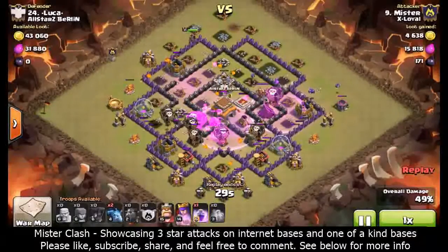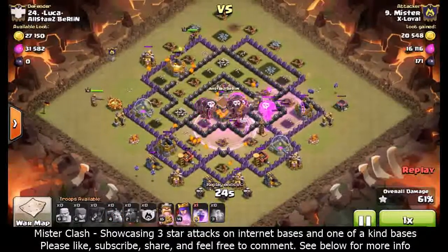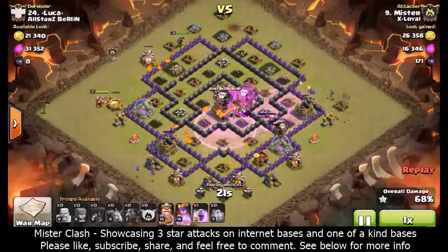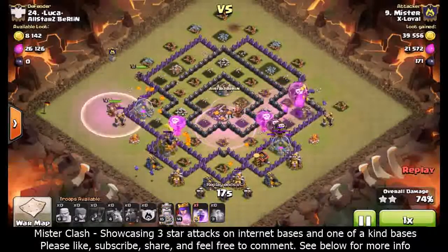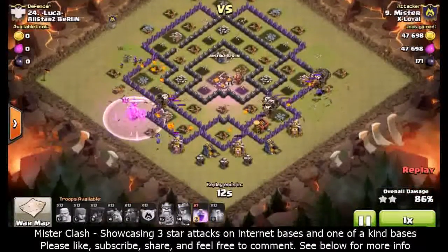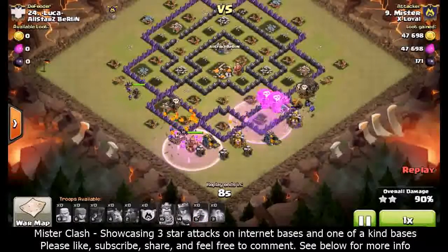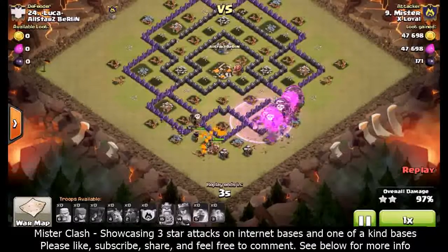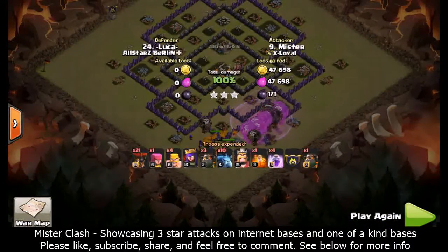I decide to rage that last one anyway. My queen is at the top still cleaning up, I deploy my king on the left to aid in cleanup. Minions are cleaning up, lava pups and balloons - the base is wrecked. That's how you take out a Town Hall 8 in cleanup with 100% certainty as a Town Hall 9. Thanks for watching, I'll see you on the next video.